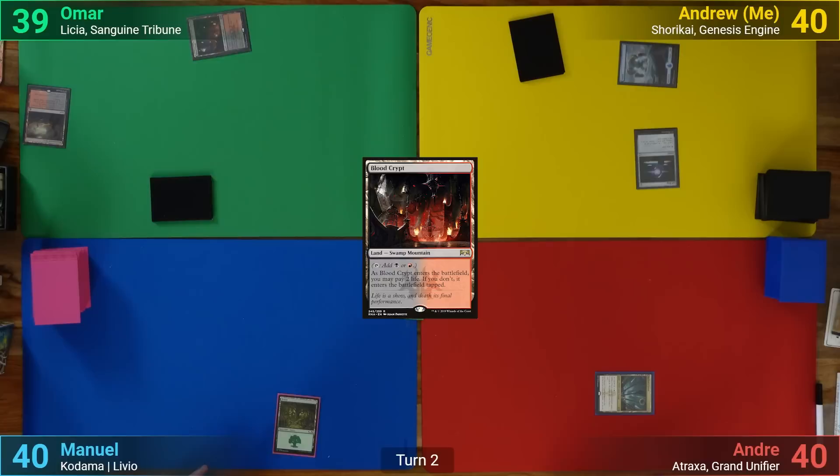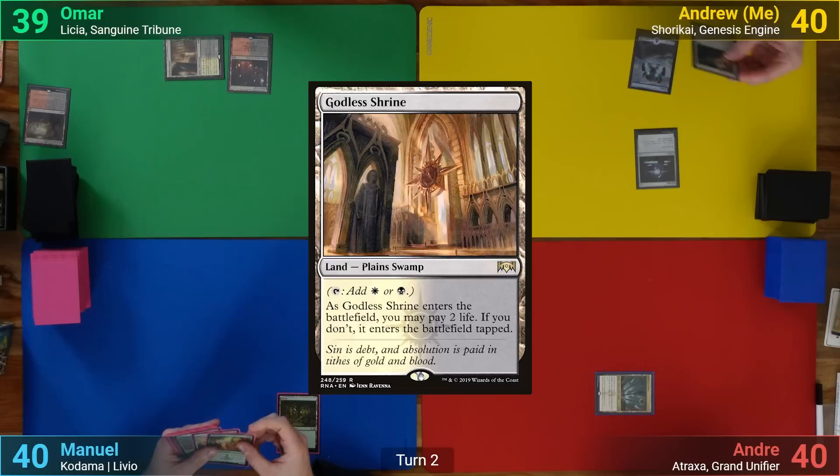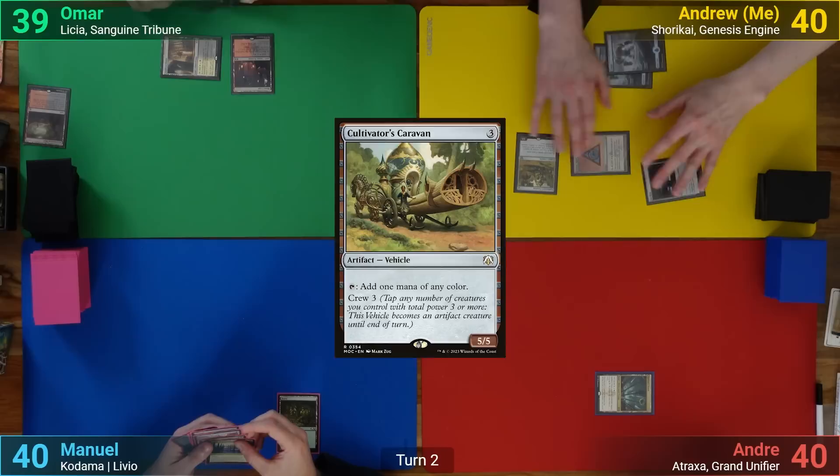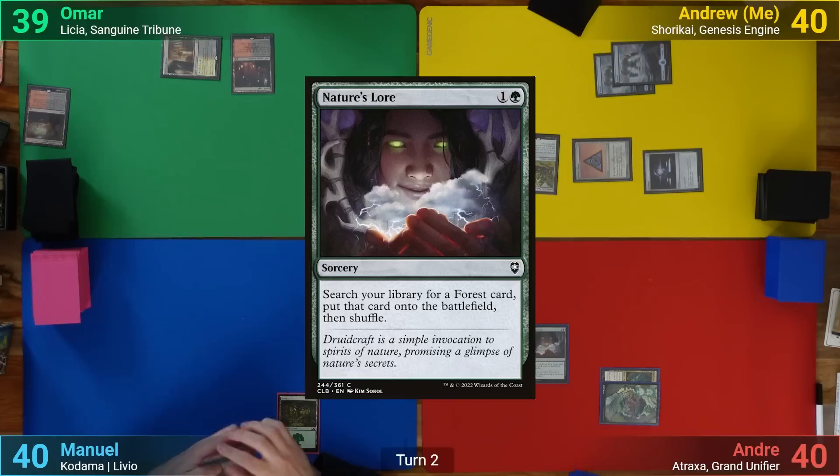Omar draws and plays a Godless Shrine which he has come in tapped and passes. I play an Island and then cast an Azorius Signet. I then cast a Cultivator's Caravan and pass to Andreas. Andreas has a Forest for turn and pays two for Nature's Lore, going to find a Canopy Vista.